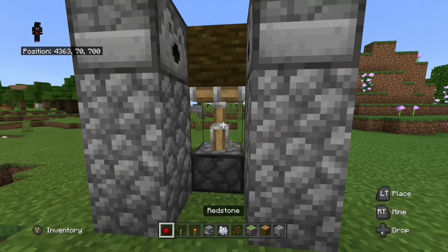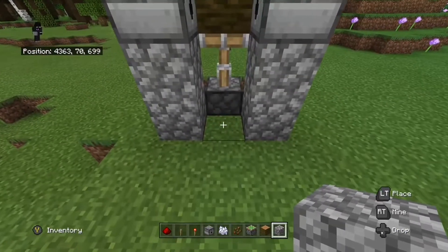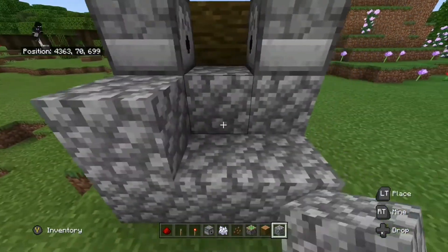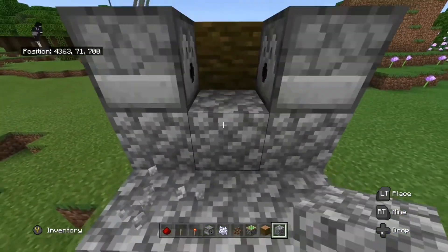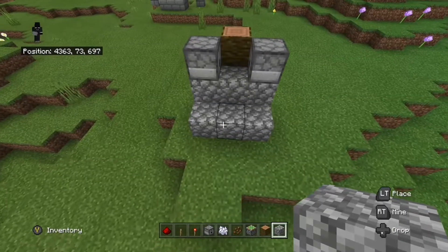Get some more solid blocks and place them over here. This is just your standing area for the farm, so you can stand and plant the cocoa beans while they're going to be automatically harvested.